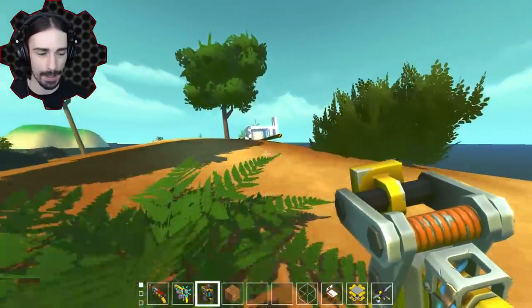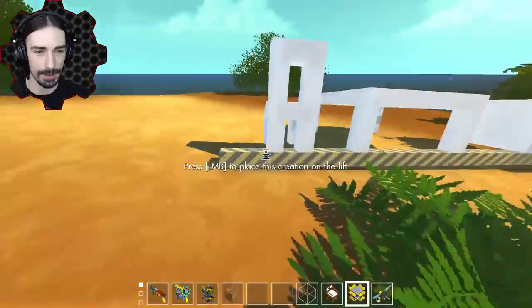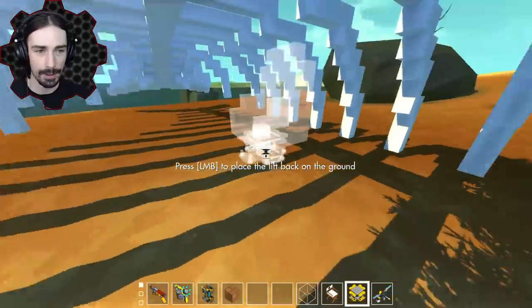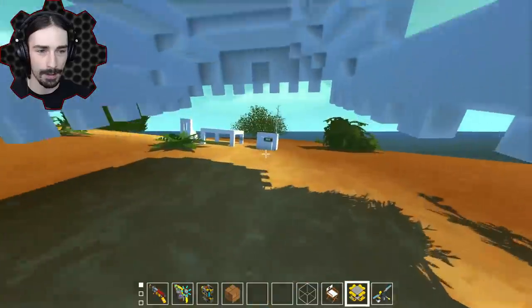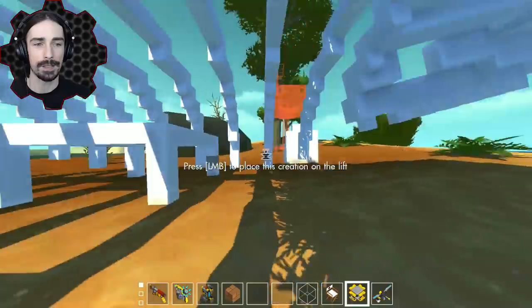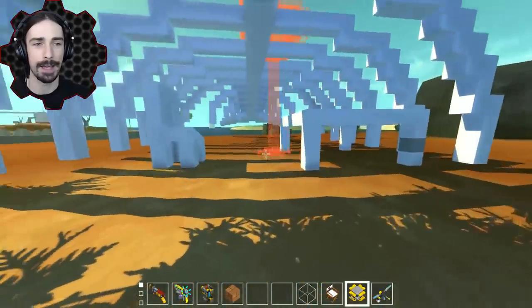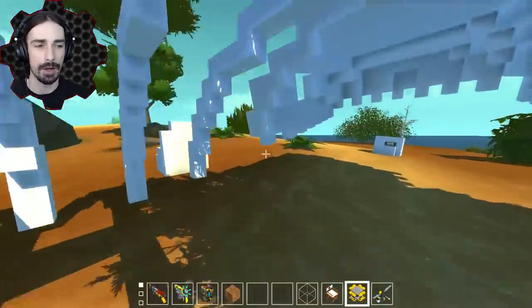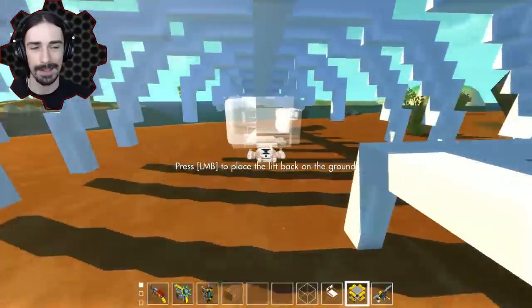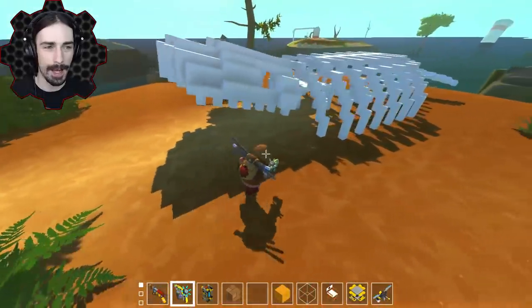Let's start putting furniture in and build ourselves a little house. We've got all our furniture pieces - let's delete the block and separate everything. We've got a chair we can put at the table. The TV doesn't quite fit because the antenna makes it a little too tall, so I'm actually going to delete the antenna. There we go - now we can put the TV inside.